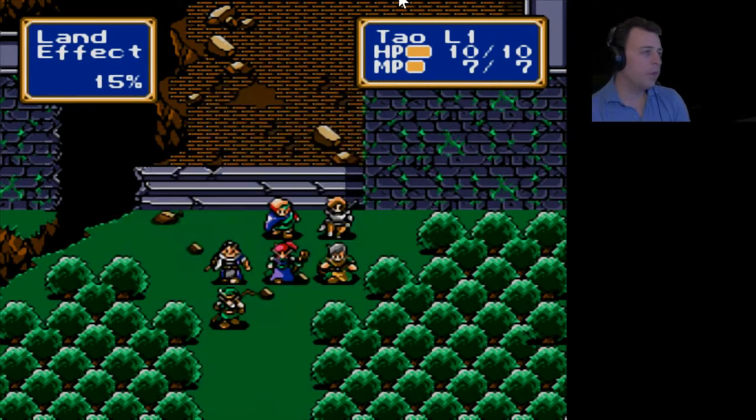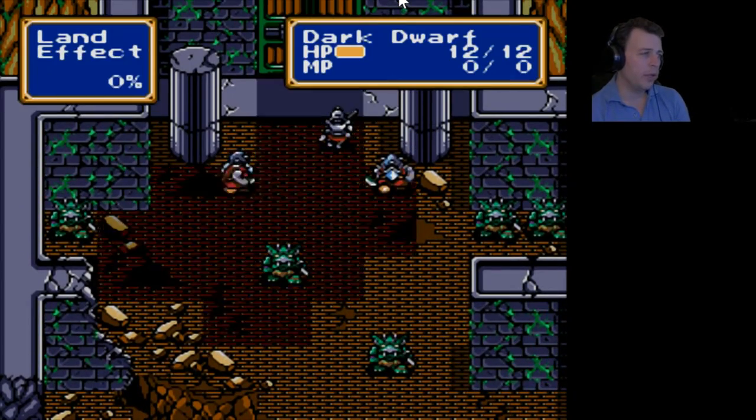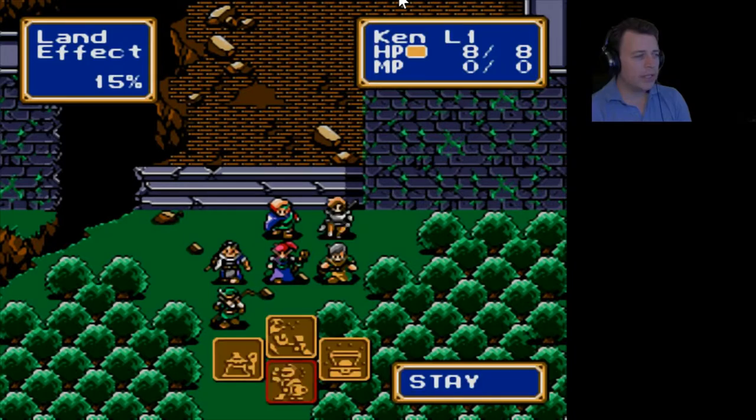Welcome back everyone, Ronin here. Now the very first thing you want to do on the first map is actually exit the map — you want to leave the area. I'm not sure if I actually have to use the spell to do this, because in this game they bring you directly to the first fight as soon as you leave the city.